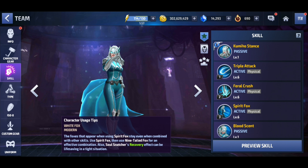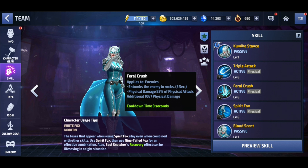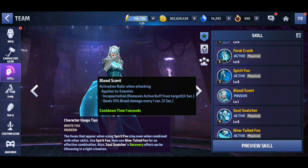On her one skill there's some physical damage. The one is also a good Shadowlands skill - it puts enemies into rocks for three seconds, and that's the partial life frame I showed you. The three deals bleed damage, which is useless in this game. Her passive applies enemy incapacitation, removes active buffs from targets, and deals 50% bleed damage, which again is useless.